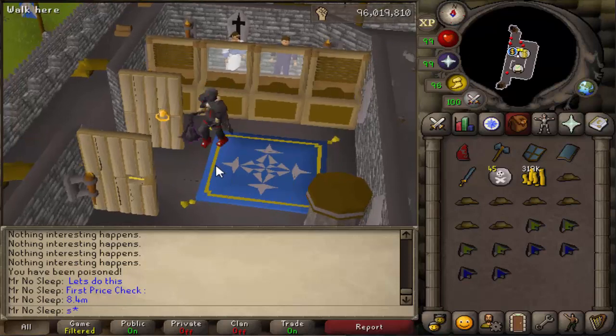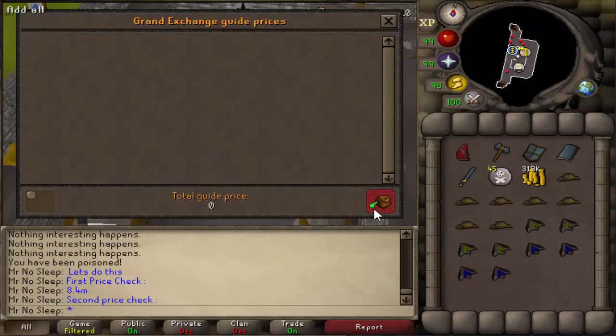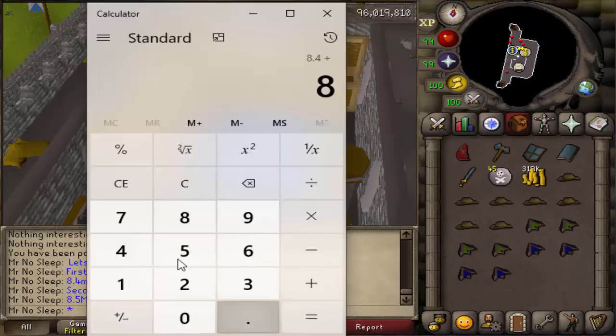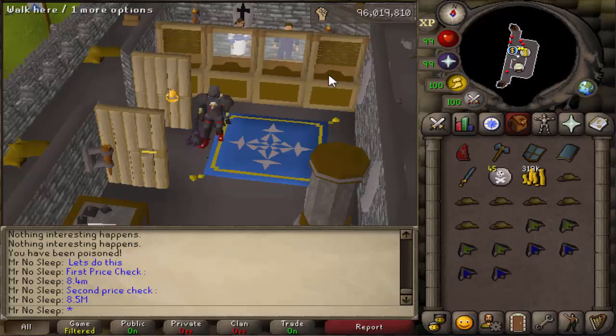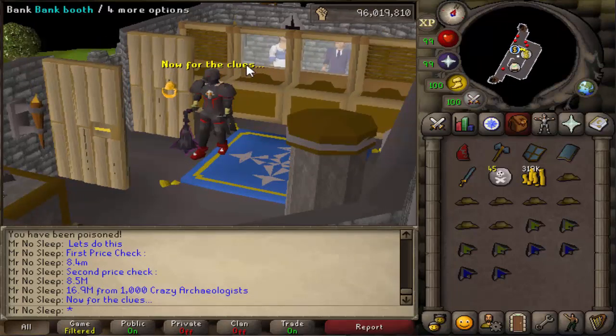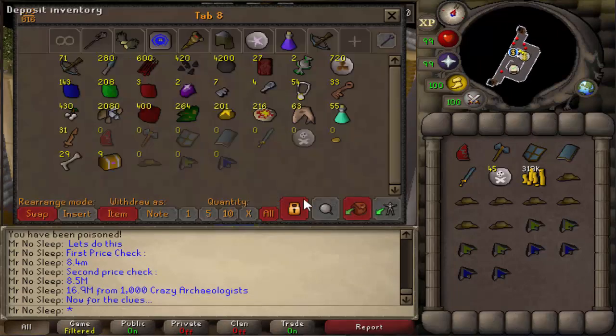The second price check includes a huge amount of Rusty Swords and Long Bones — about 16 long bones overall from the 29 collected — and comes out to about 8.5 mil. Adding both together gives us roughly 16.9 mil from 1000 Crazy Archaeologists. That's the street price though, not the actual price — we'll get to the real number in a bit.